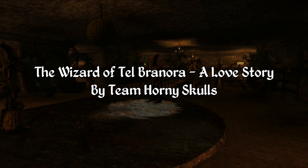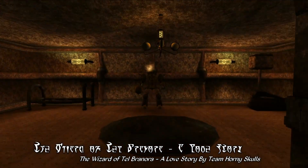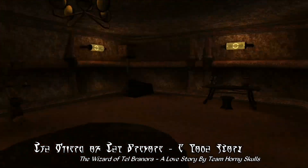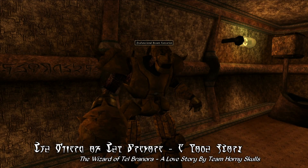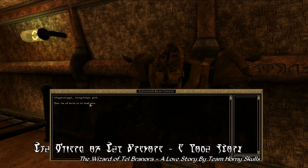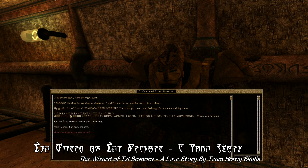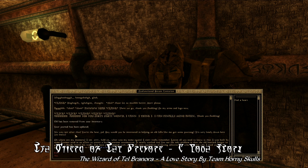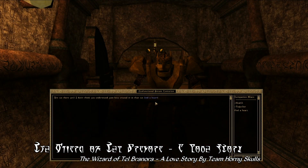Finally, we have The Wizard of Talbrenora, a love story by Team Horned Skulls. To be perfectly honest, this is a kind of hard mod to showcase because in some ways it is essentially a joke mod, with a quest and companion you can get and some interesting places to visit. It all starts out when you come across a Dwemer Steam Centurion while exploring Dwemer ruins — he appears to be having some trouble moving. Once you find bottles of oil and help him out a bit, he'll offer a quest to help him find a heart because he doesn't really know how to feel affection. Fair warning: there is a lot of perhaps suggestive language in this mod. Once you agree to help, he'll join you as a companion with standard companion scripting and companion share.